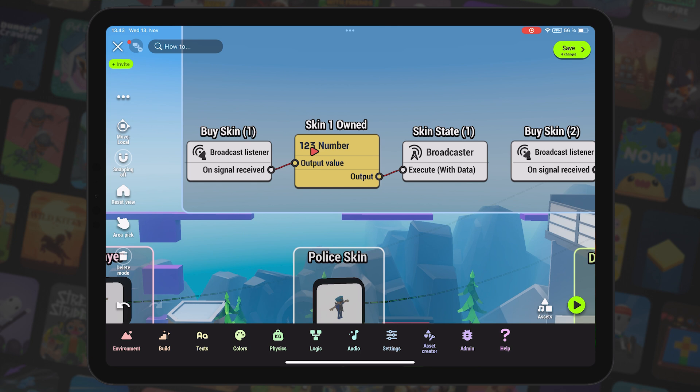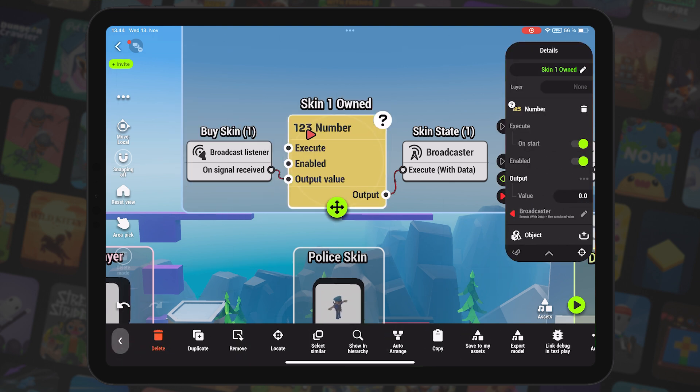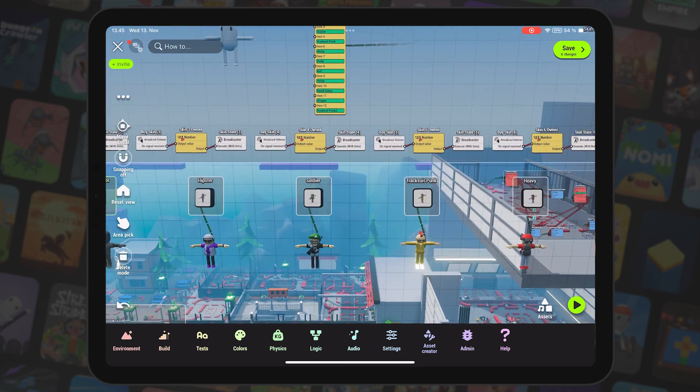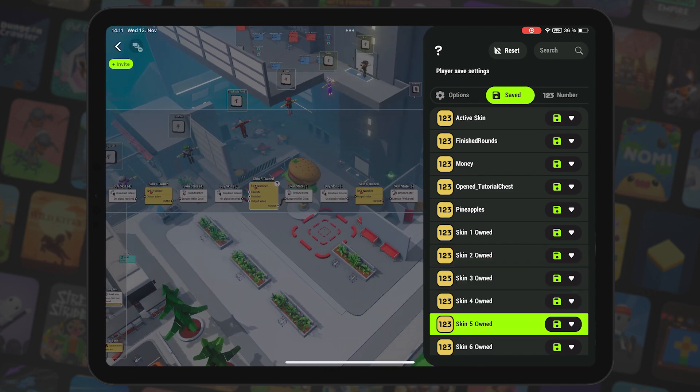Next, I did something that ended up sending me down a less than ideal path. I needed a way to keep track of whether or not the skin had been purchased. Since I was working with just one skin at this point, I created a number node for this. The number node is fed by a broadcast listener that receives a signal from the purchase UI, using the skin index as the broadcast signal channel to send the signal to the correct skin. It then sends its state back to the UI so it can update the purchase UI to show that the skin is owned. When I created the rest of the skins, I ended up copying this for each one, creating a bunch of short strings of logic, each with a number node that needed to be saved in player progression.